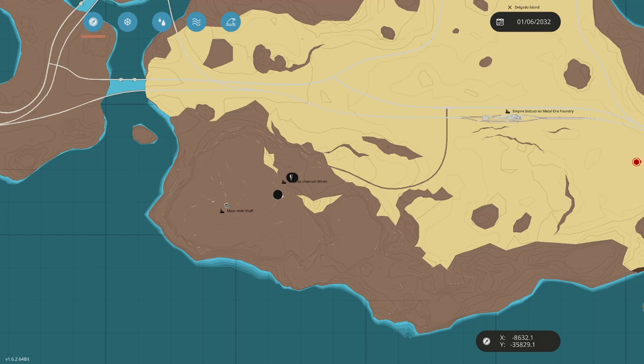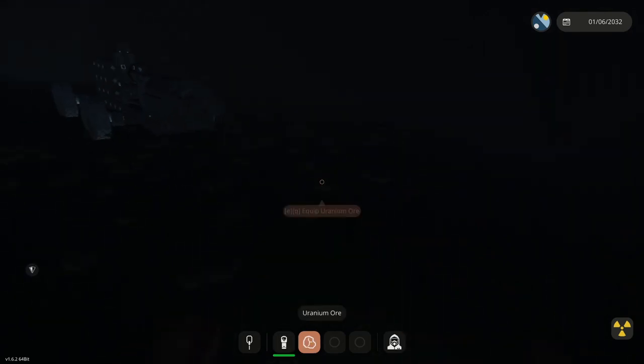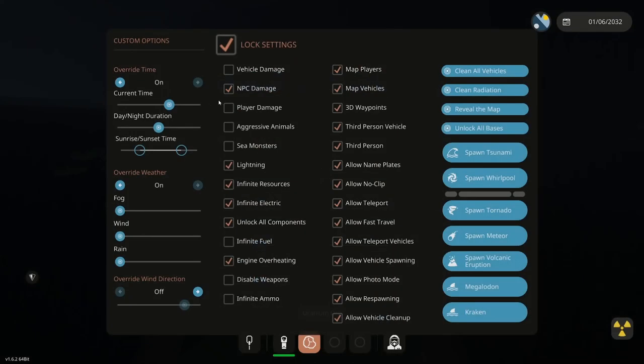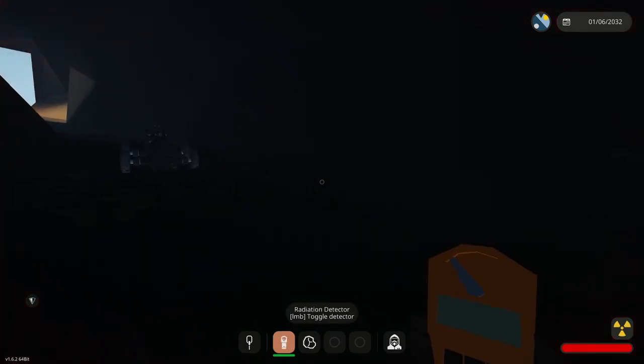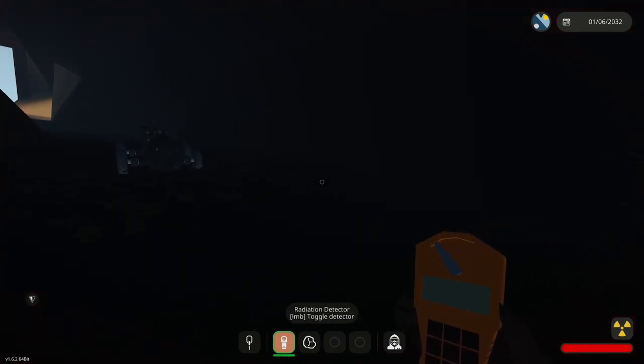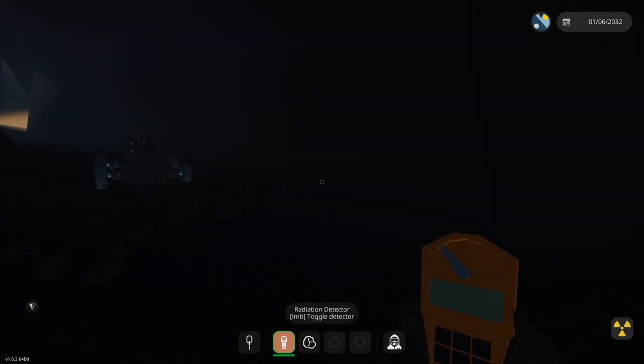In order to be able to convert uranium into a finished product for power generation, you need 25 of these. Let me go ahead and turn on player damage. As you can see, we're getting injured here — you can see the radiation. This will injure you having these on you, so you need to keep that in mind.